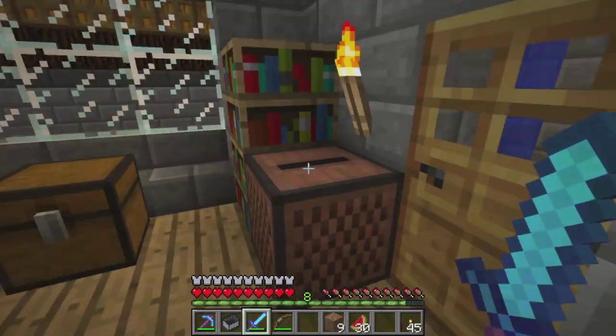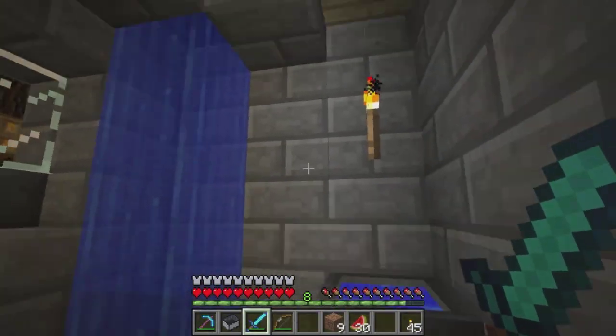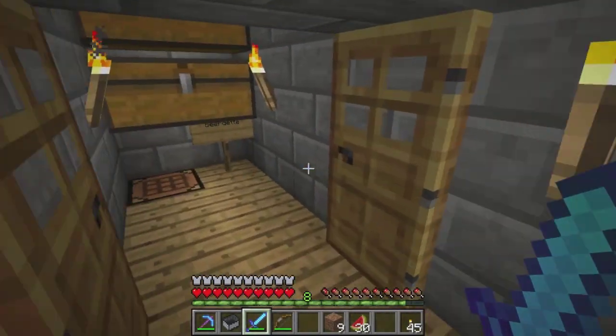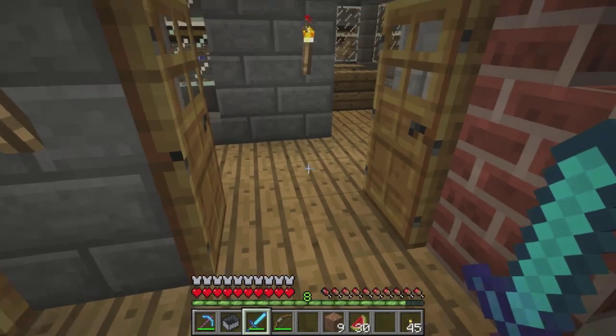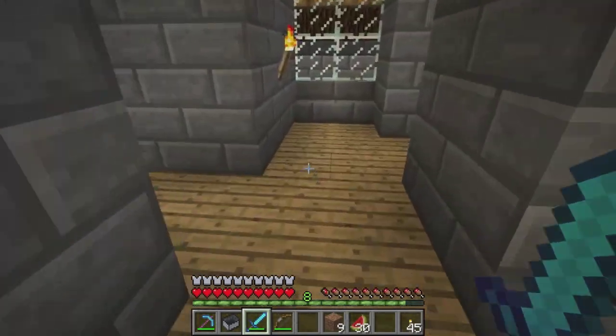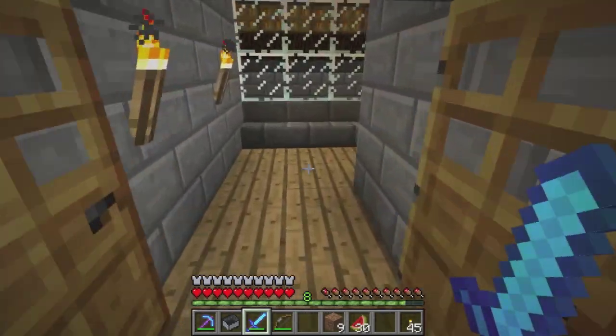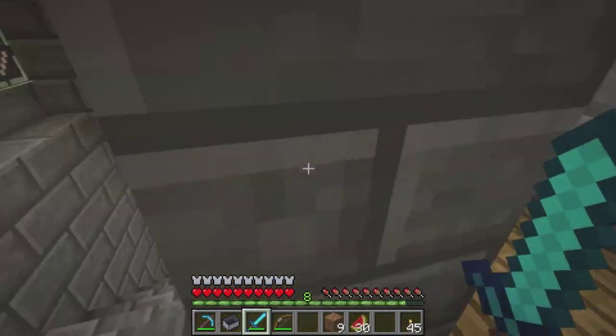A little workbench area. We've got our fire to warm us up, the little bath, shower — gotta love it. Our personal things, and of course our eating station. Now we're going to go back down.